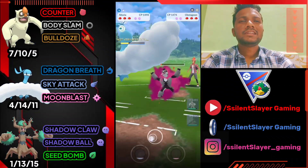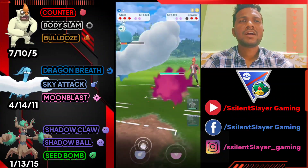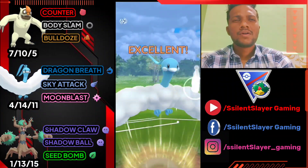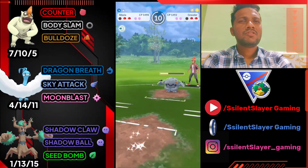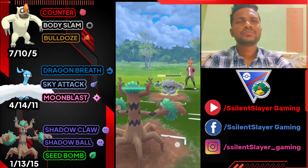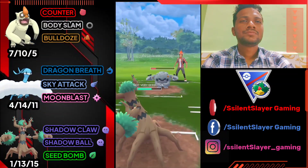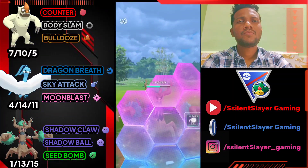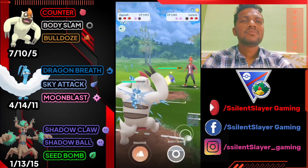Let's see what he brings — he brings Graveler again. Altaria needs to survive one more Sky Attack to deal some damage. Not very effective but it takes out more than 50% of Graveler's health. Let's bring out Trevenant — can't switch right now. I'll shield here trying to farm down with Shadow Claw. Let's bring out Vegrowth and farm down with Counter — we almost got it.